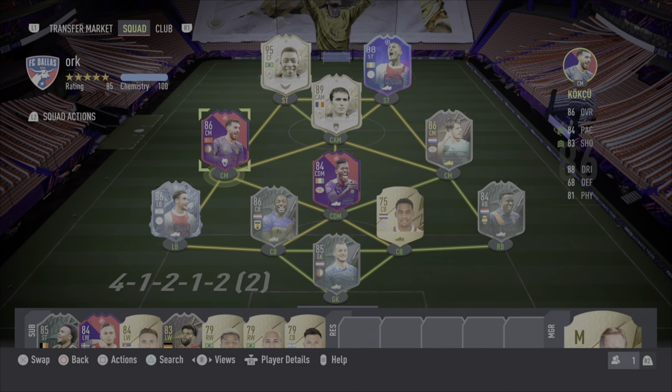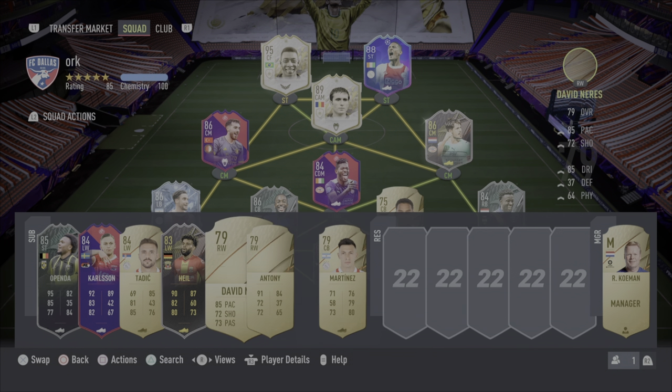This is the team we've thrown him in. We have Pele up top, Haji, Allaire, Van Ginkle — who is a beast, by the way — Sangare, Kuku obviously, Tagliafico, McIntosh, Bijlao, Timber, and Owusu. We've got some of the other Eredivisie boys on the bench as well.